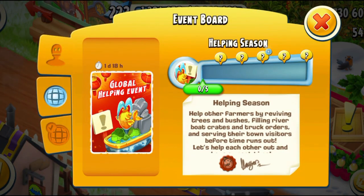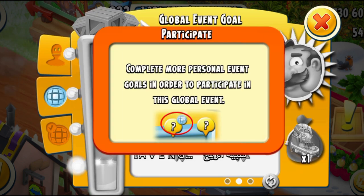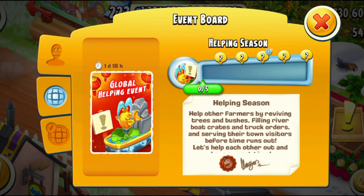It's been updated. Global helping event — we have to help other farmers to play this event. And the decoration this time is this fish fountain, as you can see on the left-hand side. You've already seen this decoration on Greg's farm. Greg had it for a long time, but we're getting this only now. The main goal this time is 75 million helps to get this beautiful decoration, and I do hope that we win this.